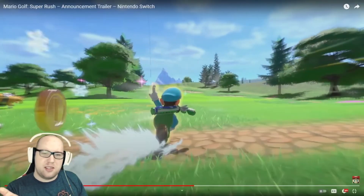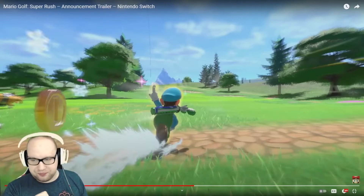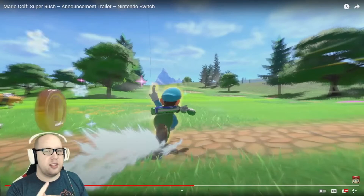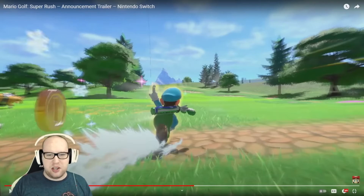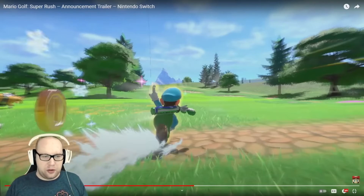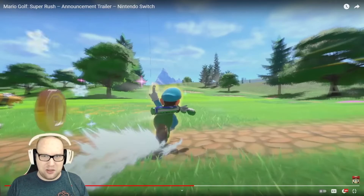Here we see Luigi use an ice flower, which is very interesting. It was surprising enough that there's a race mode, but the fact that you can use power-ups really makes me wonder just how much that affects gameplay. We see Luigi using it to speed up and get further along the course faster, but if you could actually throw an ice ball and freeze an opponent for a few seconds, that would be awesome.